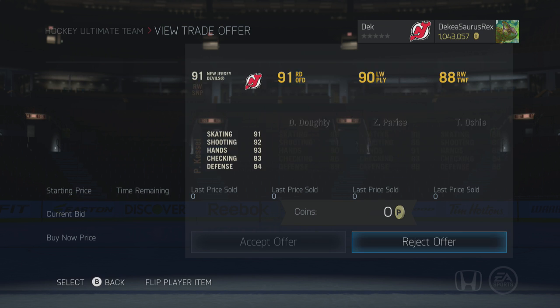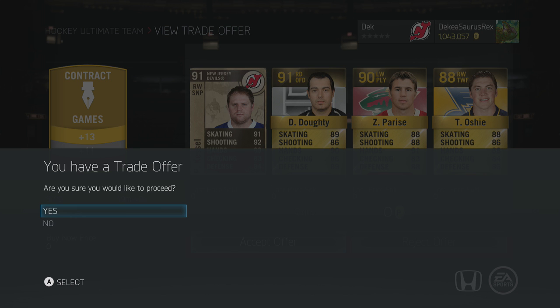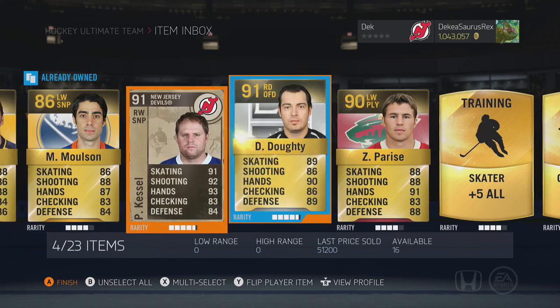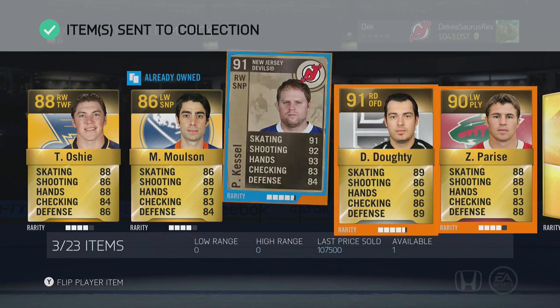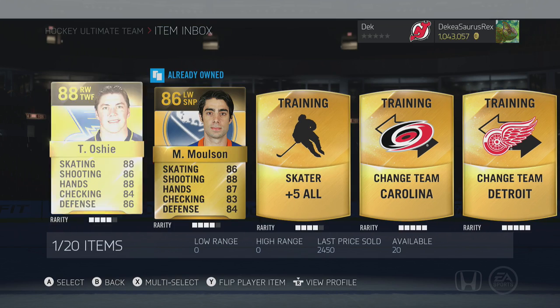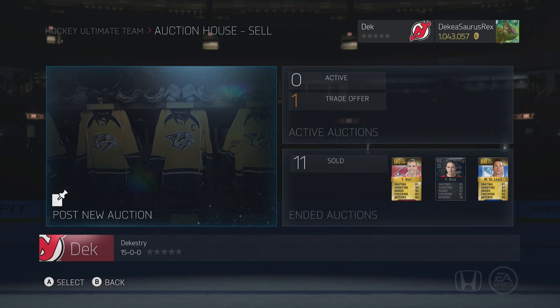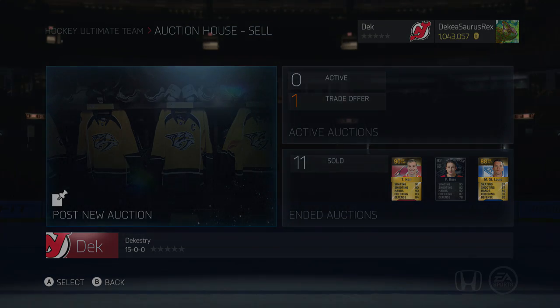Here are the players we ended up getting: a 91 overall Milestone Phil Kessel, 91 Dowdy, 90 Parise, and an 88 Oshi — that's about 175k to 180k total, so we'll take that. We'll send those to the collection. Thank you Spence Dangles for playing — go check out his channel, he makes really good videos with top-notch editing. I really see him becoming a huge NHL YouTuber in the future, especially for NHL 16. If you enjoyed the video, please leave a like.